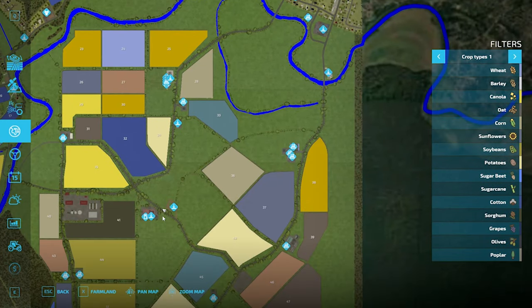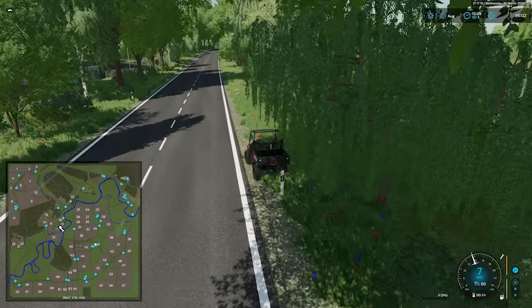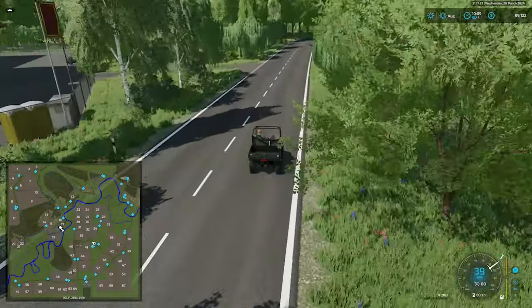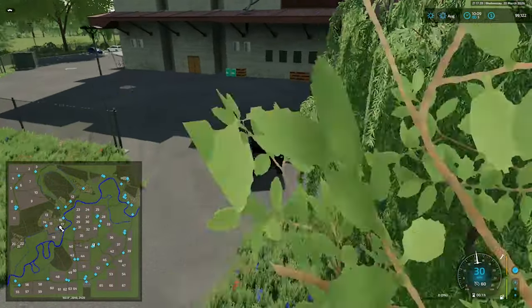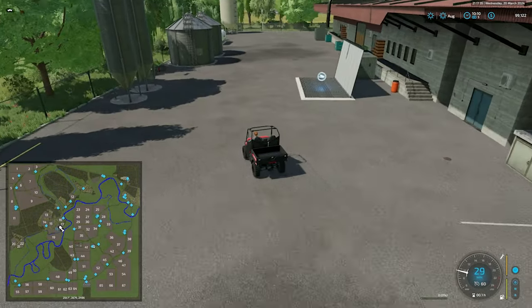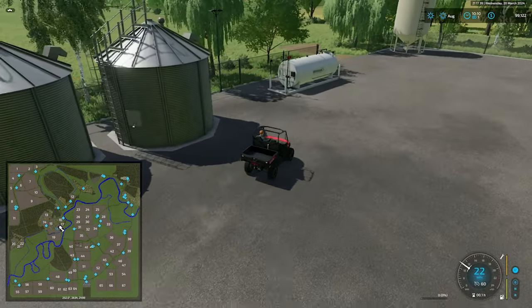We passed a sell point listed as 'the ranch.' And we have an agricultural trader and a gas station coming up on our left. There we have our dump point and our fuel point.